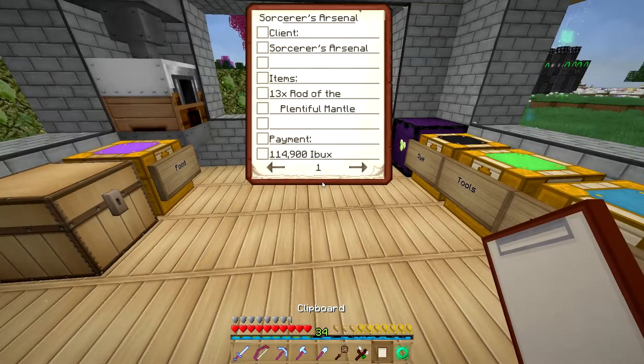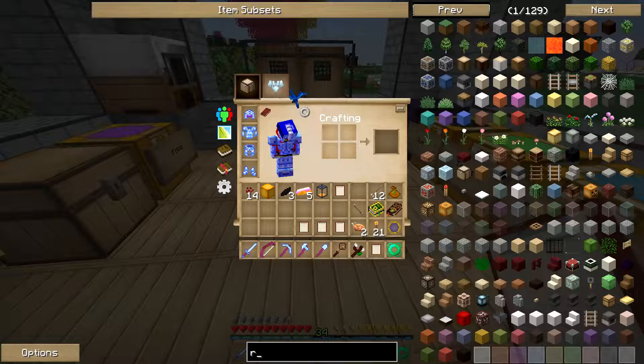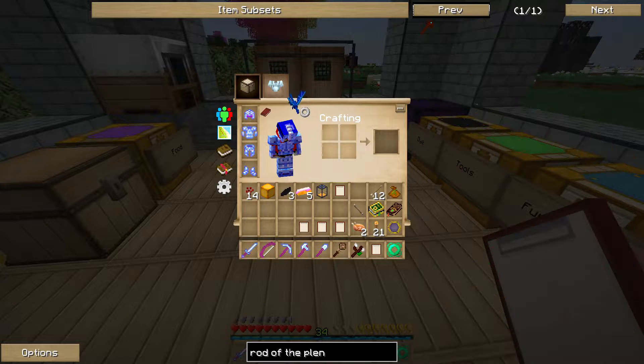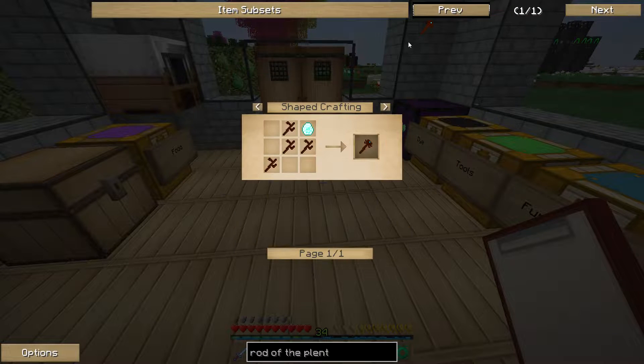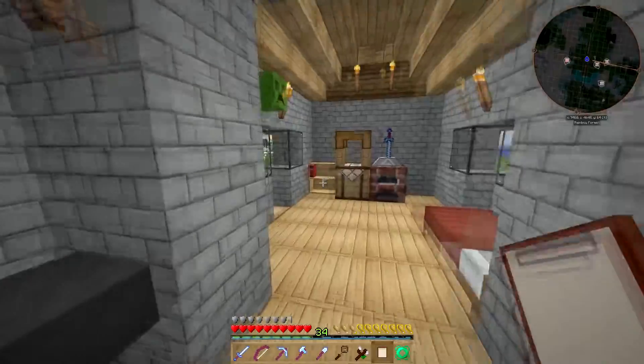Let's see what we've got here. We've got one for Sorcerer's Arsenal: 13 Rod of the Plentiful Mantle for 114,000 InfiniBucks. Okay, Rod of the Plentiful Mantle — it's got Mana Diamonds in each, so I need 13 Mana Diamonds. Okay, so now this is where things start getting really expensive.